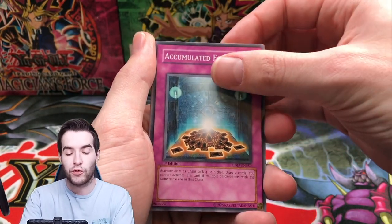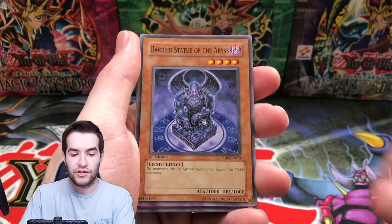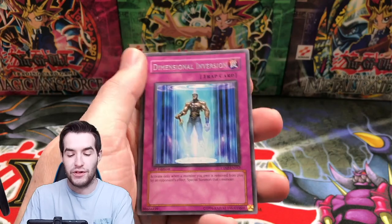Final pack — here we go. Accumulated Fortune, Barrier Statue of the Inferno, Chain Strike, Barrier Statue of the Abyss, Dimensional Inversion.